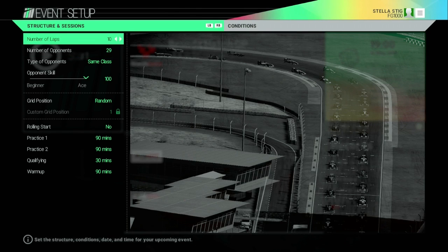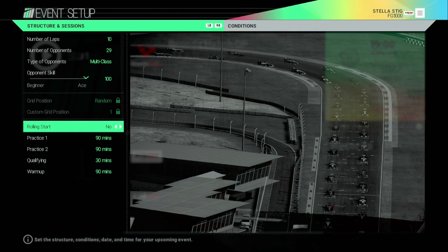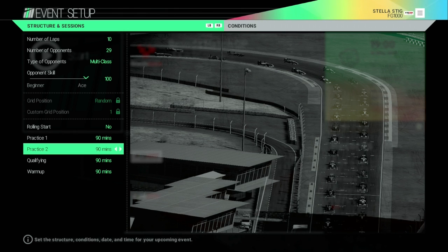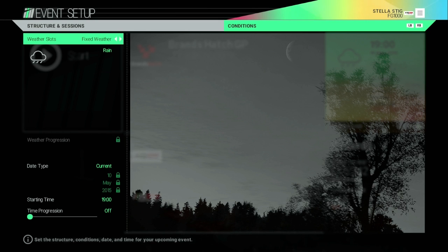You can set up the event with number of laps and opponents — on this track it only goes up to 29 but it does go to 44. For opponent type you can choose same class (e.g., a wide variety of GT3 cars), identical cars for single-make racing, or multi-class. I've found multi-class pulls random cars from random classes, which makes it a bit difficult. Opponent skill goes up to 100, and you can choose rolling or standing starts.